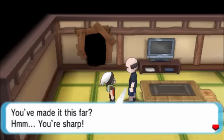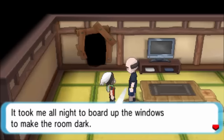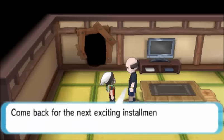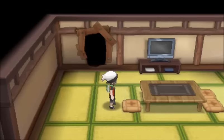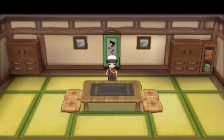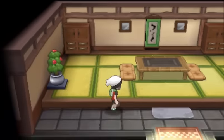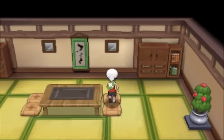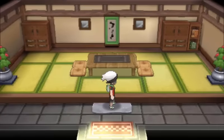The Trick Master says we made it this far — he's impressed. It took him all night to board up the windows to make the room dark. He's going to give us TM92 Trick Room. Trick Room is a move that allows slower Pokemon to outspeed faster Pokemon for five turns. It has some good competitive use, though it's not really a move you'd use in-game. Every time I leave this door I'm going into a different area, which makes no sense — but that's it for the Trick House.